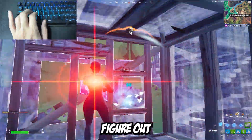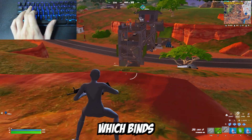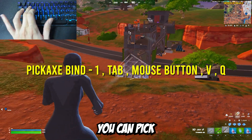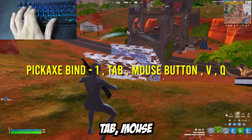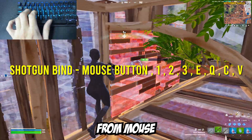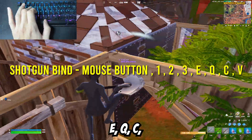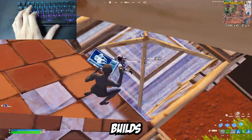When choosing your binds, figure out which binds are going on your mouse buttons and which binds are going to which finger on your keyboard hand. For your pickaxe bind, you can pick from 1, Tab, a mouse button, V, or Q. For your shotgun bind, you can pick from a mouse button, 1, 2, 3, E, Q, C, or V.